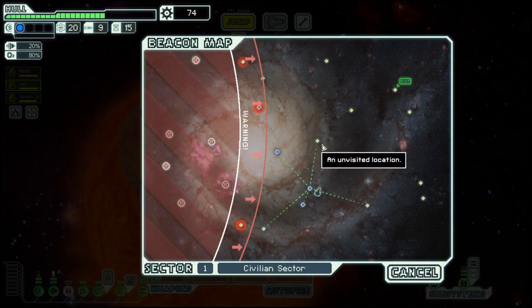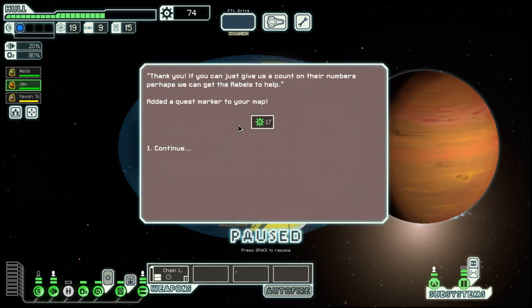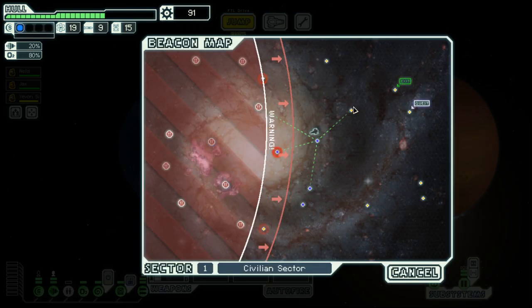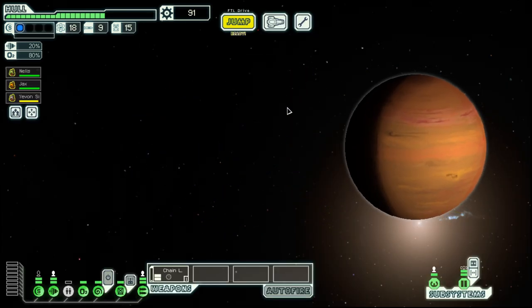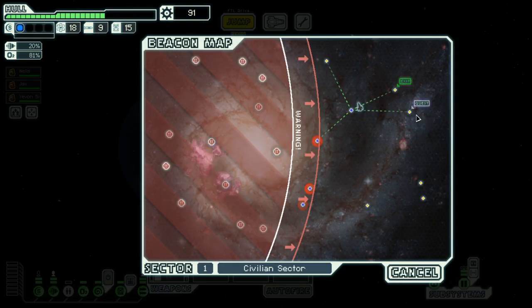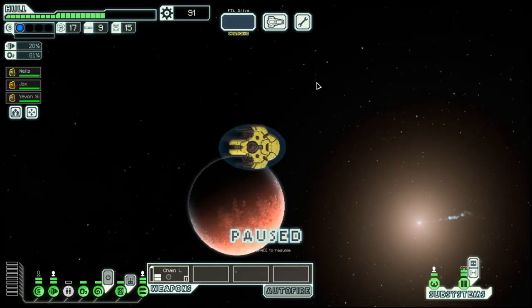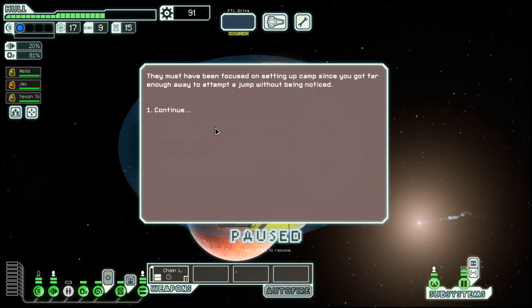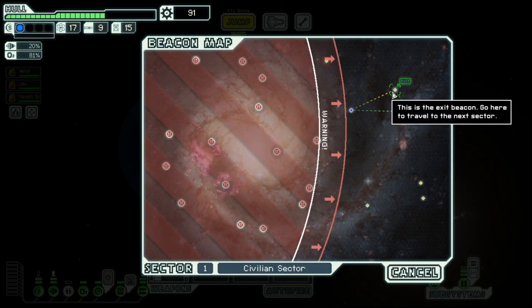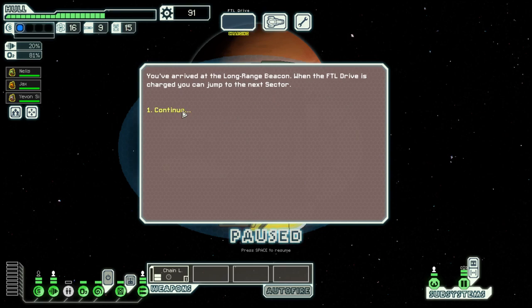That's dealt with, then we shall move on. This is a dead end, not too many jumps here. We got a question marker and a bit of scrap. Let's go here before we go to the exit — okay, it was a trap. On to the exit then.